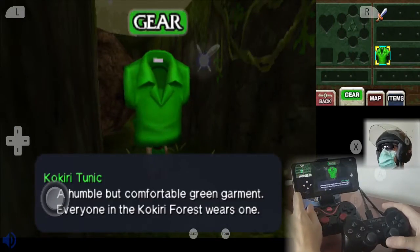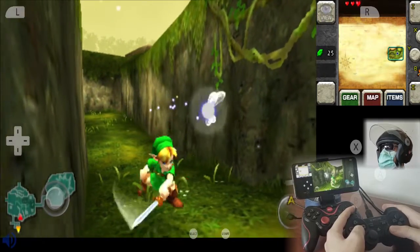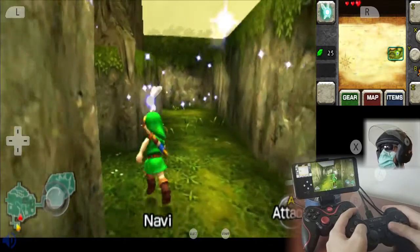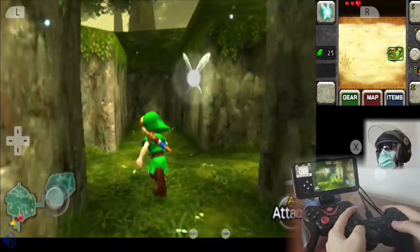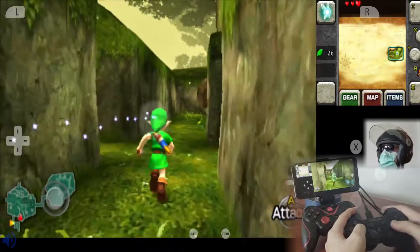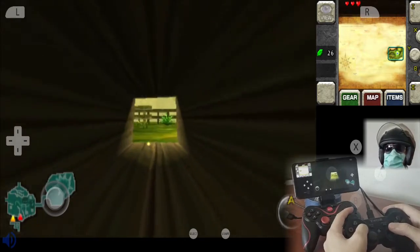Look at the character, it looks so cool. We are going to equip this. This is a spin attack — you just need to hold the button to do the spin attack. I remember that you can cut the entire grass. Oh my god, this looks so cool.